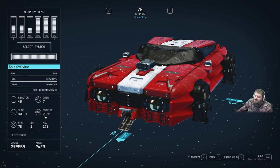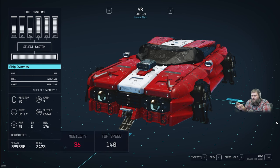It has a jump range of 30, shields of 2,560 — though there are manufacturing defects with shields, this may change for you. We'll refund you some credits as always if you're unhappy with your purchase. The estimated value is around 400,000 credits, and the ship mass is 2,423. It does have a low mobility of 36 with a top speed of 140 — kind of resembles old Earth craft. Living your life a quarter mile at a time, as they used to say.